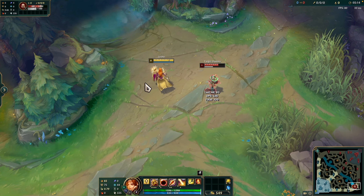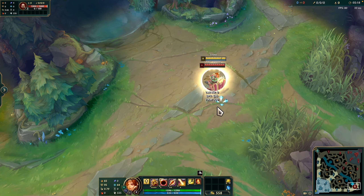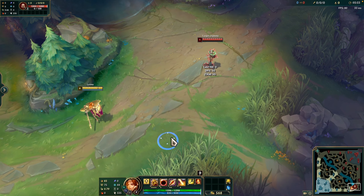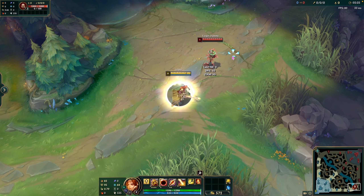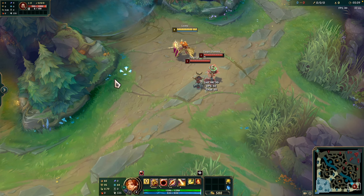This is the W ability. Leona raises her shield, reducing incoming damage and gaining bonus armor and magic resist for 3 seconds. Afterwards, her shield detonates, dealing plus 40% of ability power magic damage to nearby enemies. If she hits at least one enemy, she retains the armor and magic resist bonuses for an additional 3 seconds.